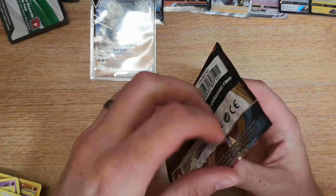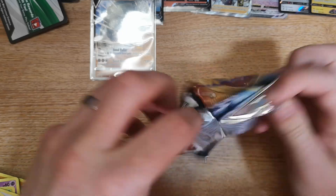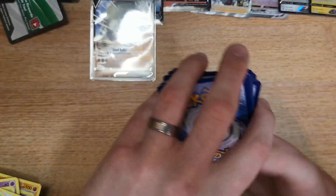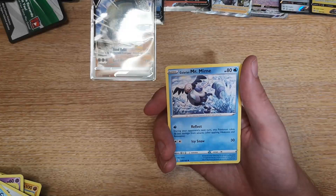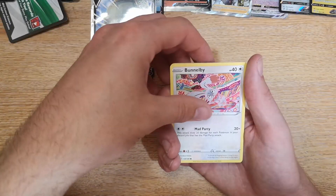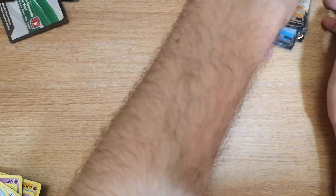We have one Darkness Ablaze pack left and it has a V-Max Charizard on the front — are we going to get any last-pack magic? No — it's a green code card, so we're not. All we can hope for is a decent reverse. Fire energy, Furret, Flapple, Galarian Mr. Mime, Electrike, Dino, Passimian, Bundlebee reverse of a Billowing Smoke, and our very last rare card of the video is a Hydreigon. Well, that was a disappointing end but we did get some very nice cards overall.